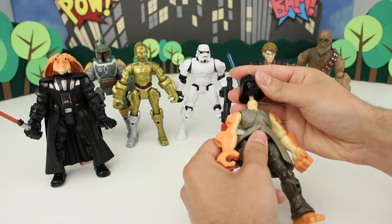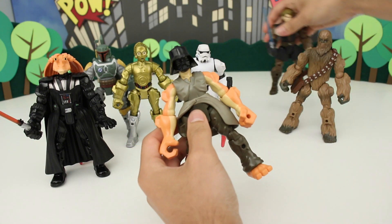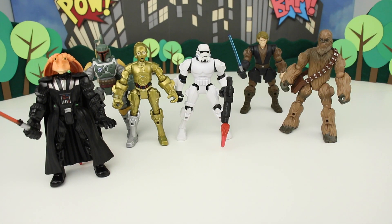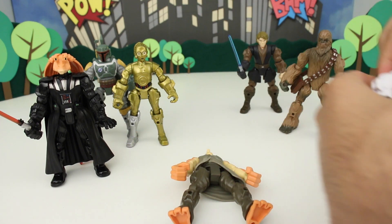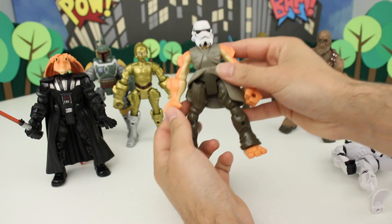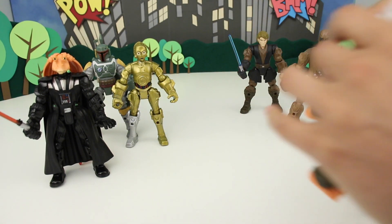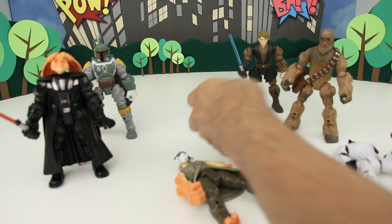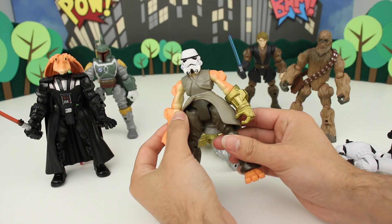What do I do with Jar Jar here? I guess I can give him Darth Vader's head. Or maybe we can do something else — I'm going to save Darth Vader's head for someone else. Let's give Jar Jar a Stormtrooper helmet. That is awesome. Now let's give him a different arm — let's give him a C-3PO arm.